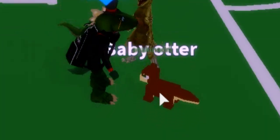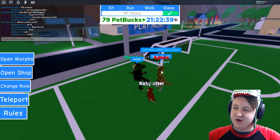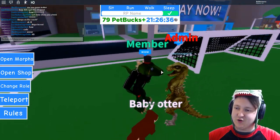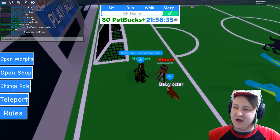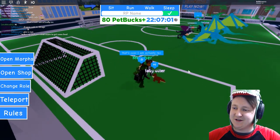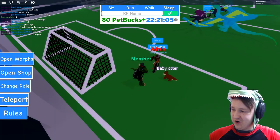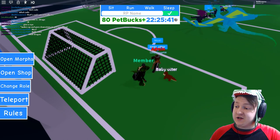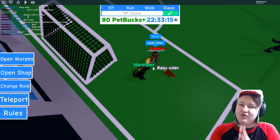Admin! Baby otter! She just turned into a dino as well — that is pretty cool. I guess she has admin commands so she can do stuff. Baby otter just really wants attention. I'm going to check the next code. There's actually only one more code, which makes you a baby dragon. The code is 'baby'. When I read this code, I thought it would just turn you into a baby.